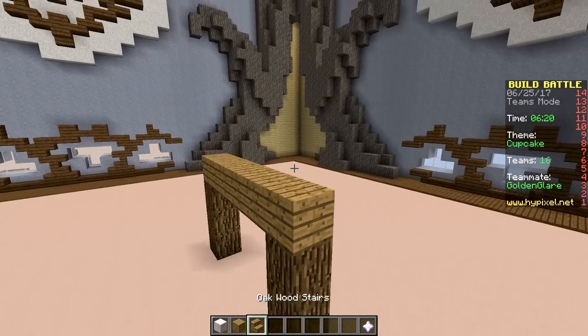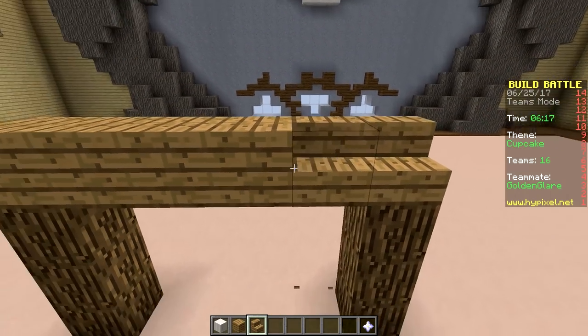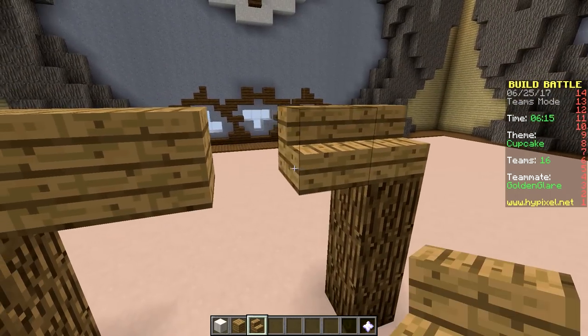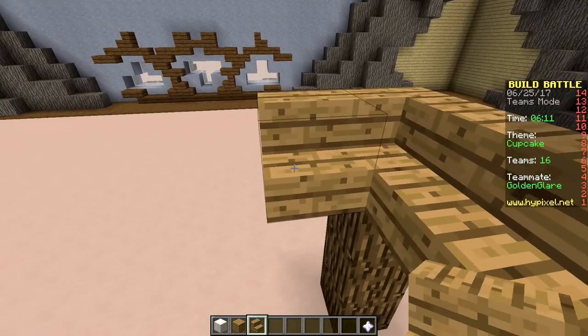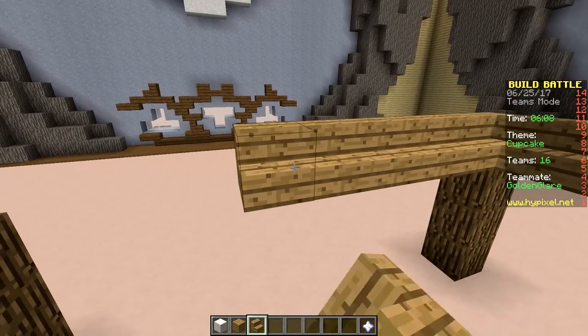Anyway, my favorite cupcake is red velvet. So we're gonna have one red velvet, one birthday cake, and a table to put it on — because Gold's like, why would you eat a cupcake on the floor? So now we're building a table.